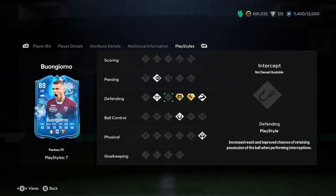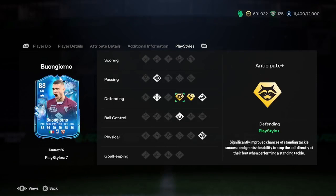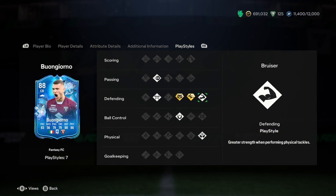The playstyles have two playstyle pluses. I can already see one good one — Anticipate Plus. I love this one, it's my favourite playstyle plus in the game for defenders. And then there's also Light Tackle Plus, which is also a really, really good one. The rest of the playstyles are Bruiser, Aerial, First Touch, Block, and Pinged Pass.